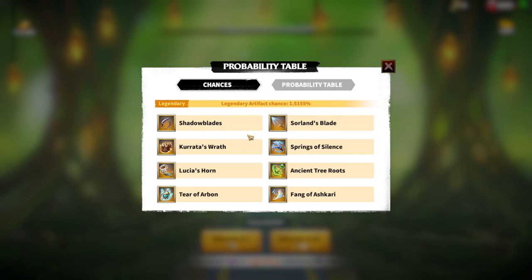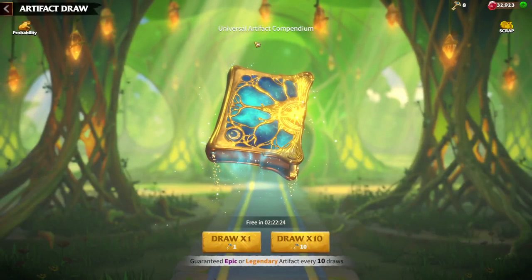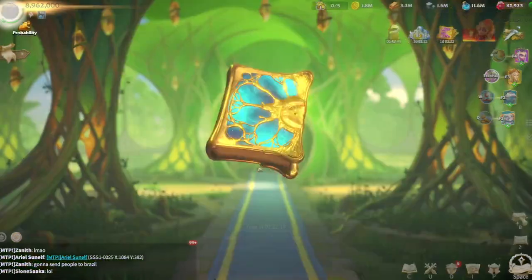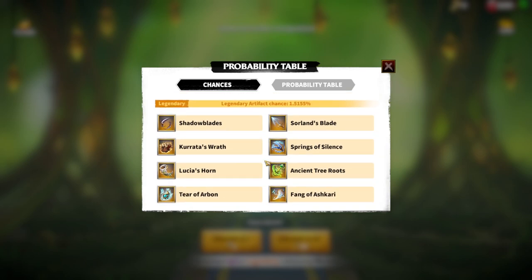I chose to show you without a tier maker, because for free-to-play players we don't need a tier maker — we are not able to get every single artifact and try it out. That's why I'm using the Universal Artifact Compendium, which anyone can check. I'm using just the percentages and probability table, and I will tell you my personal opinion on which artifacts are good, which are bad, and which can be useful for certain scenarios.